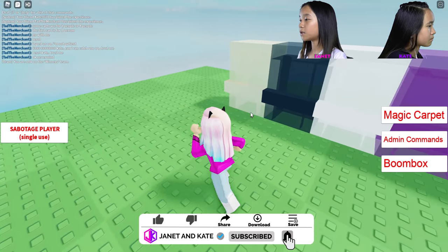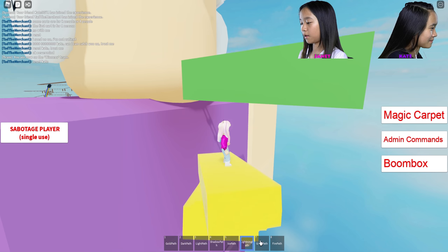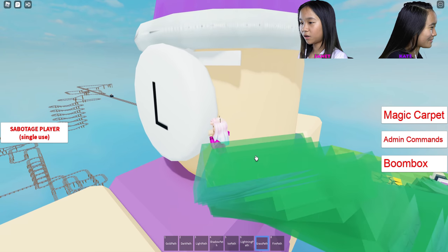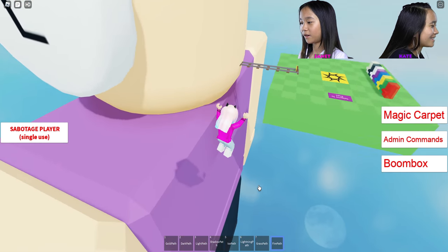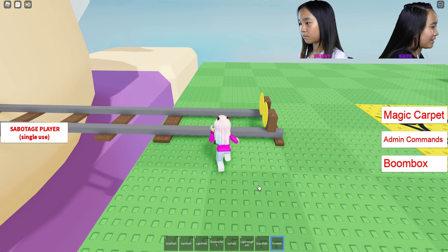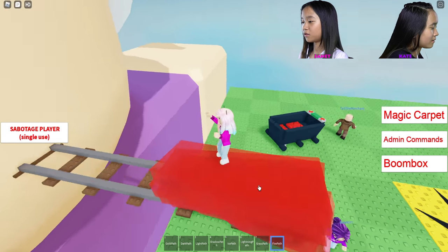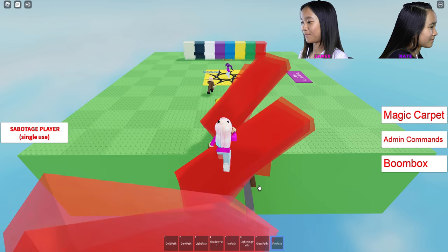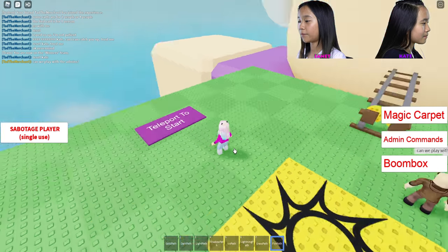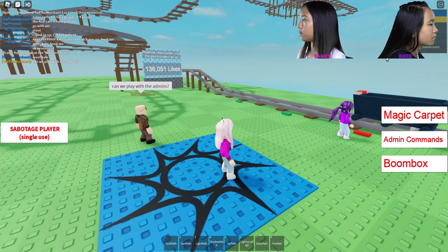Looks like I'm on the winner's team now! Yay, I made it here first, I'm the winner! Okay, there's a teleport to the start button. I'm gonna test out all these paths. Oh, I got a gold path! I thought it was gonna be that color - it was like yellow. This is lightning grass! Oh my gosh, I see flying people. You guys, cheater! We're so close to the end. I'm gonna teleport to the start now.